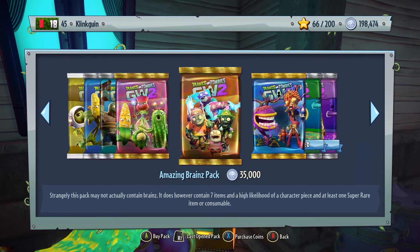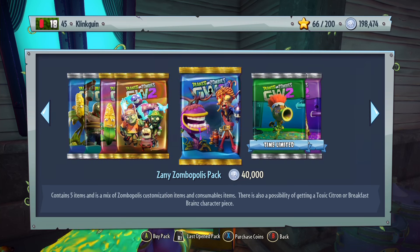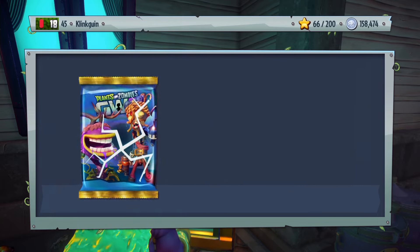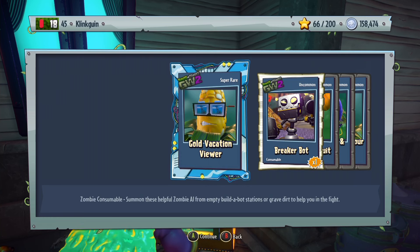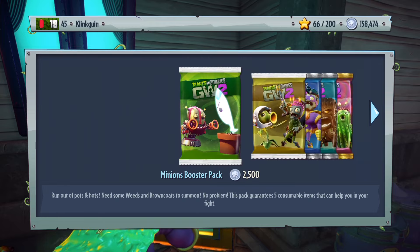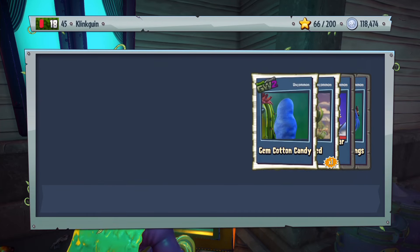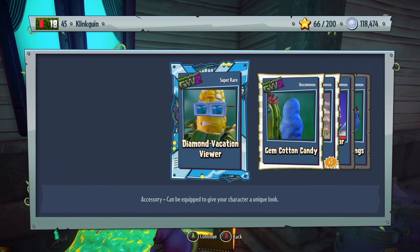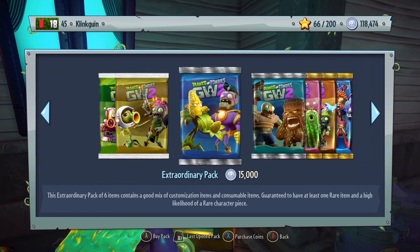There are new time-limited sticker packs — you can get the Pea Shooter Fun Pack or the Soldier Brains Pack. We're going to open up a Zenium Zombopolis Pack today. From the first pack we get: Gold Vacation Viewer, Breaker Bot times one, Gold Spiky Fruit, Gem Chipped and Chapped, and Gold Kernel Four Eyes. Let's open another Zenium Zombopolis Pack — we get: Diamond Vacation Viewer, Gem Cotton Candy, Hare Weed times one, Gold Superstar Shades, and Gem Ribbon Rings.